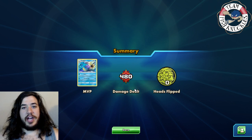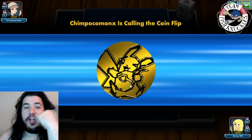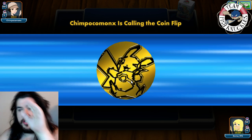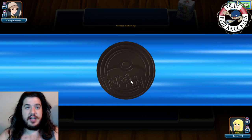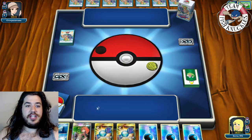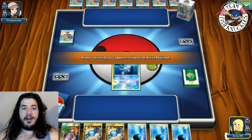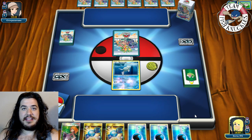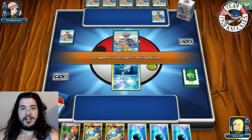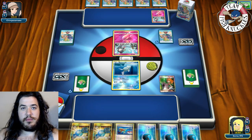Game two! Opponent looks like they're playing Gardevoir. In this matchup you want to go the Espeon route — spread damage everywhere then de-evolve and knock out all the Gardevoirs at once, or rather the Ralts and Kirlias. We have a turn-one Brigette but our hand outside of that is not great. We put Water energy on the Remoraid and pass.